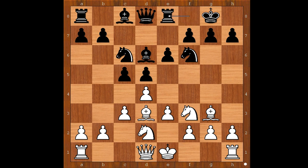Bishop to d3. Rook to e8, intending e5. But now knight to e5. Bishop takes on e5 — of course, knight takes on e5 is even worse, because of d takes on e5. Bishop takes on e5, d takes on e5.